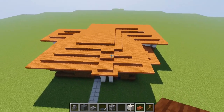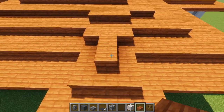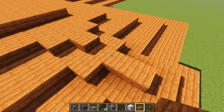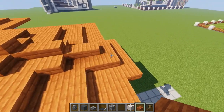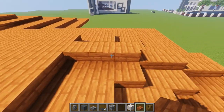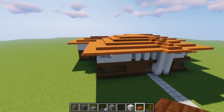We've filled up the whole roof. This part looks a bit weird — over here we add two slabs on top, one over here, and three over here. Two, two again, and then three. Now we have a nice roof for this part, and that's actually the whole roof done.